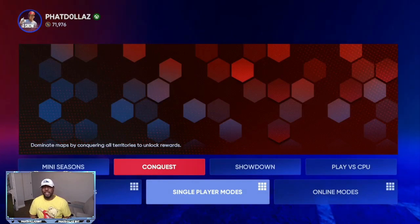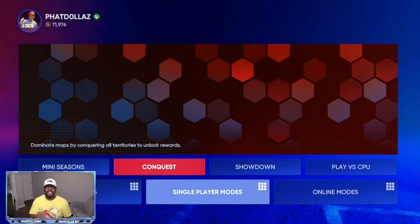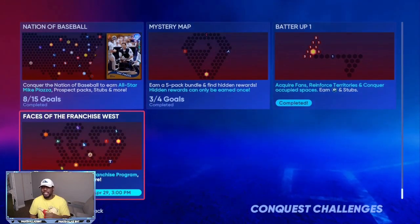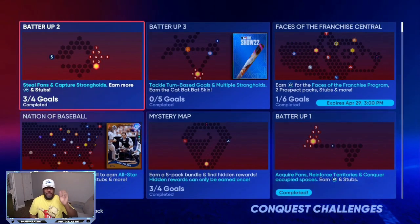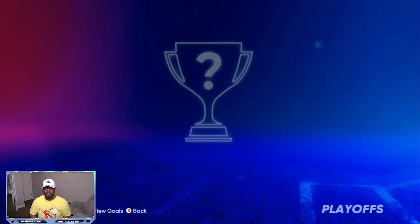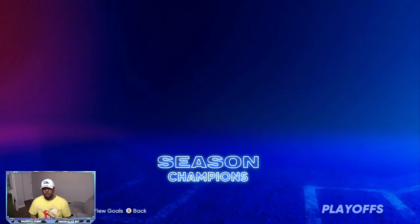The number one stub method right now is Conquest or Mini Seasons. Conquest and Mini Seasons give you a lot of packs, but there are certain packs out of these that are going to help you with a lot of stubs and value very soon that nobody else is thinking about. Let's start with the prospect packs — right now the value is down to about 2,500 to 3,500 stubs.